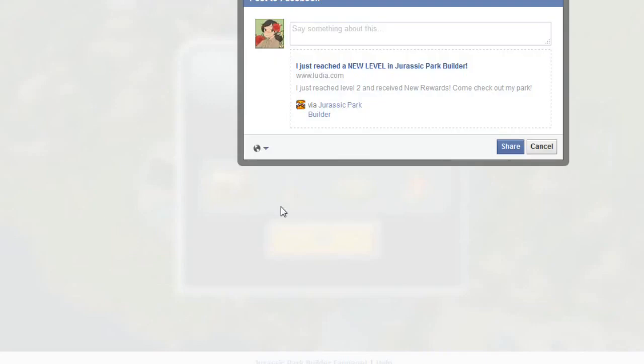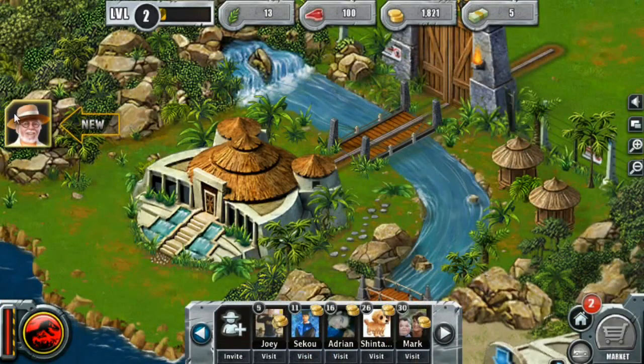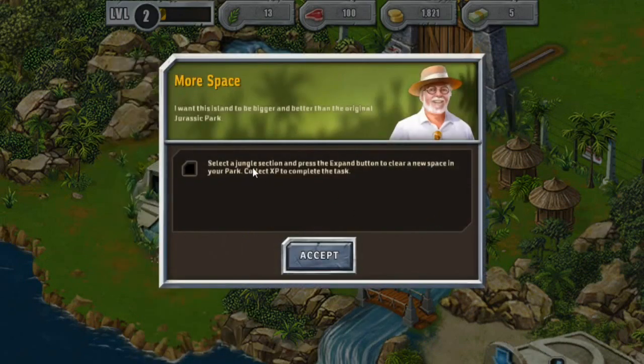We'll share with anyone else who's interested. Dr. Hammond says Dr. Wu told him the news, and now he can keep working on building a restored Jurassic Park experience — he hopes the investors will be impressed. Select a large jungle section and press the expand button. I guess I'm now on your crew. This is going to be my section — I claim it.